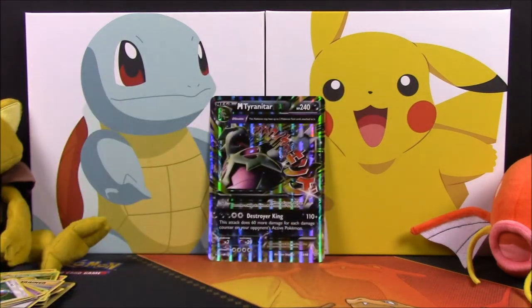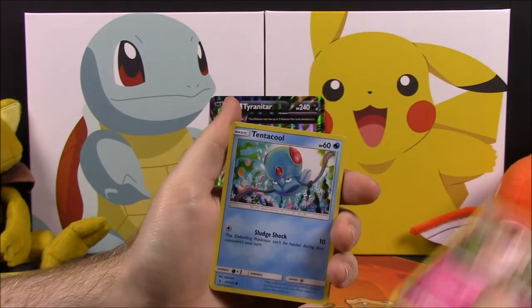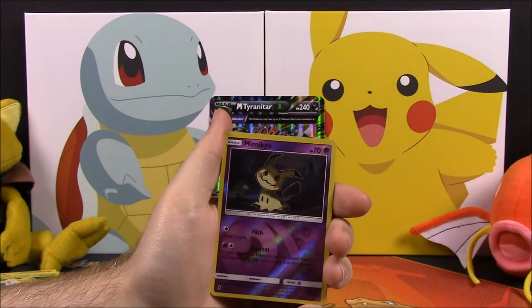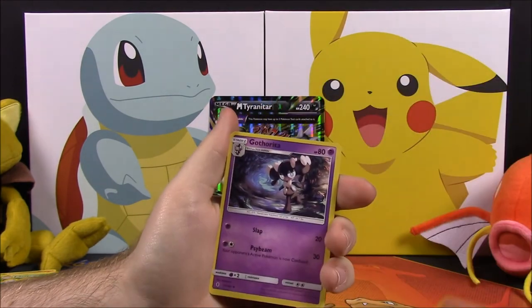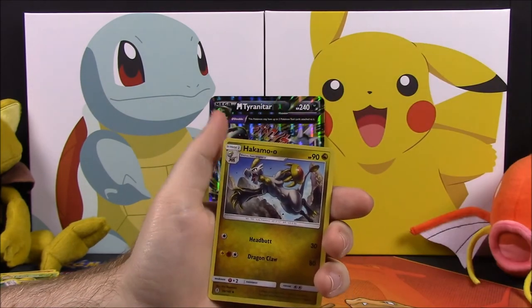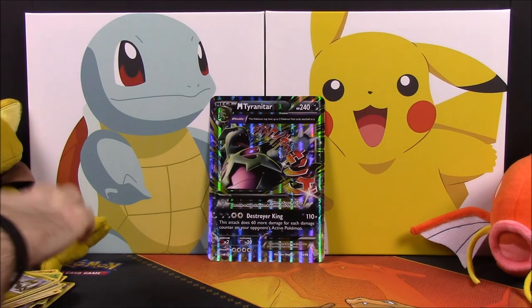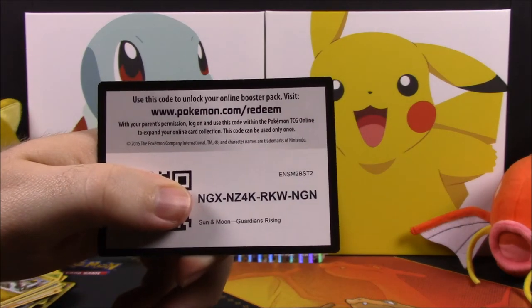Our last pack is the Sun and Moon Guardians Rising. We have a Barboach, Clefairy, Tinkaton, Beldum, Helioptile, Mimikyu Reverse Holo, Pangoro, Fighting Energy, Gothorita, a Field Blower Trainer, and Hakamo-o. That looks like all of our cards, and there's the scan code for that set.